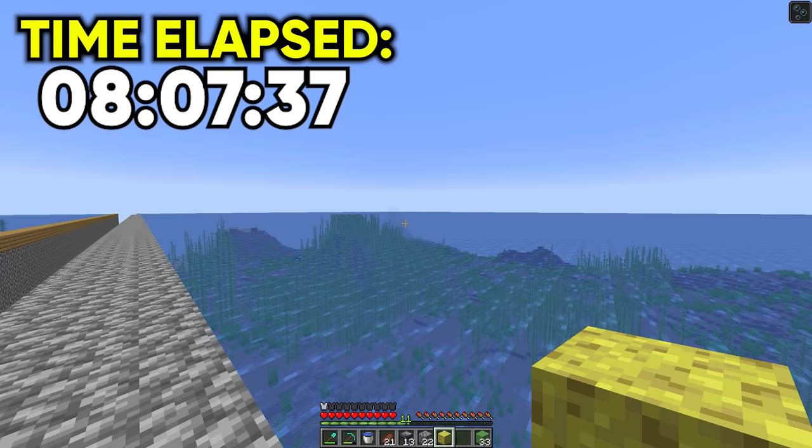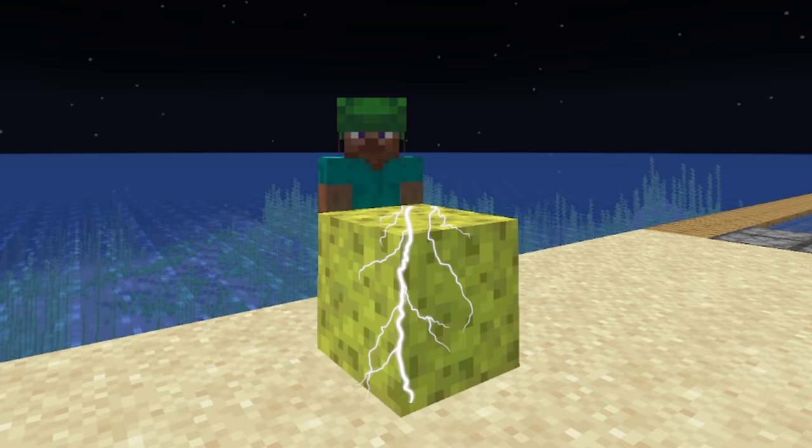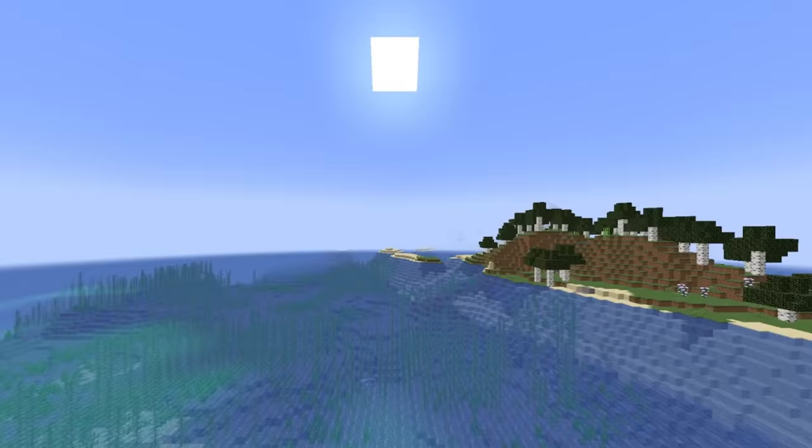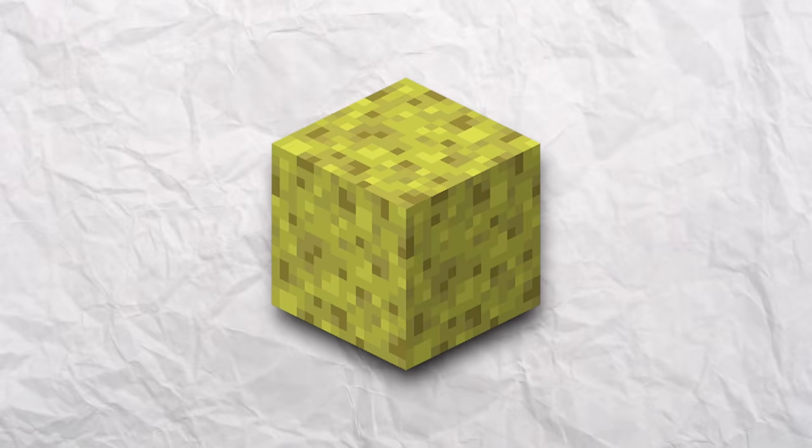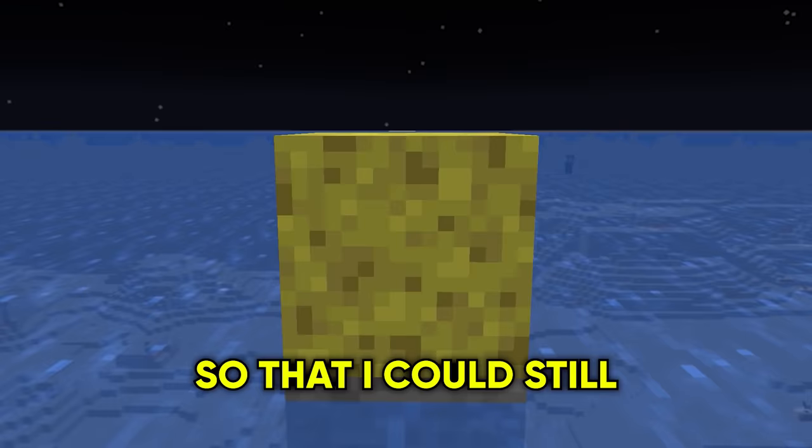I have to admit this has taken a lot longer than I thought. And because of that, it's time I really pushed the sponge to its limits. We're going to build a version of this thing called an automatic water remover. It works by moving along by itself to replace water with air. However, the setback is that the sponge has to be incorporated into the design so that I can still technically say the sponge is draining the ocean.